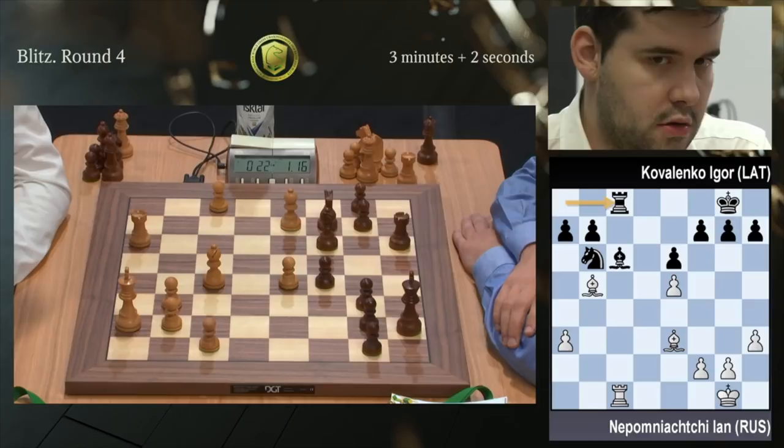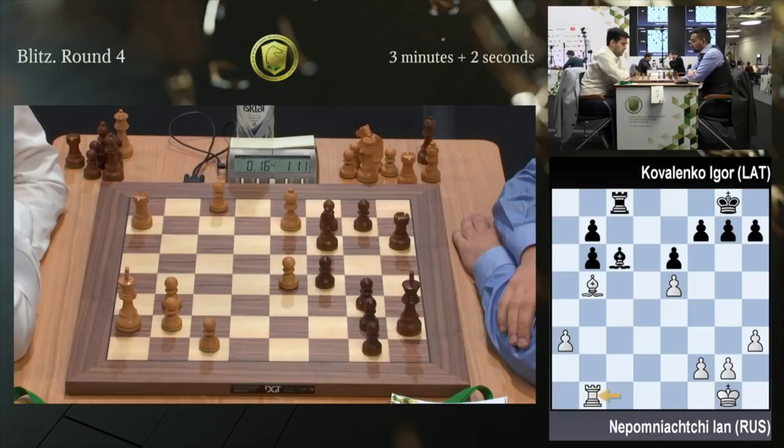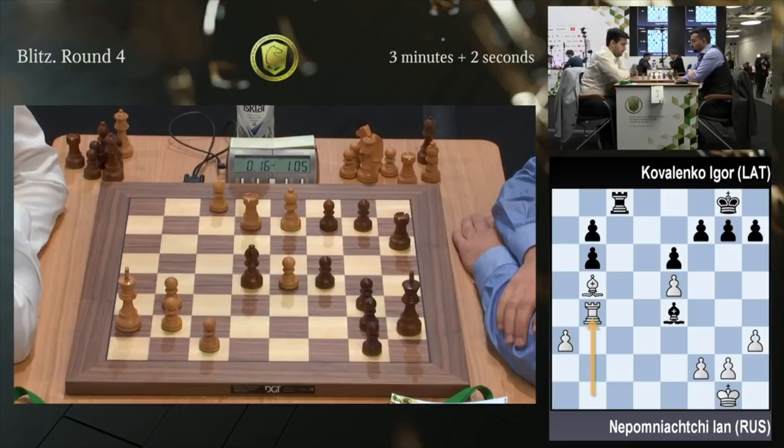Now we will see. Yann is down to 20 seconds, by the way, so his opponent has one extra minute. He knows that this decision is very important and he takes on d6. Meanwhile, Magnus Carlsen has already won — some really quick win, trapped the queen, like 20 moves I guess. In the women's section all the games are in progress. Nepo down to 16 seconds — it's not something he's used to. Usually he is the one who is clearly ahead on the clock.